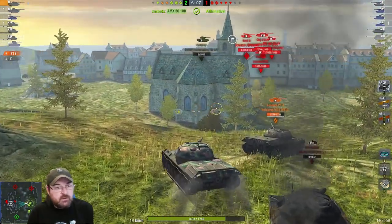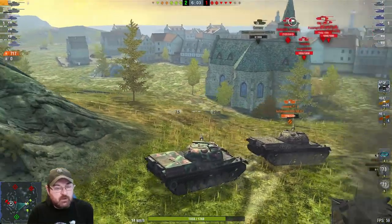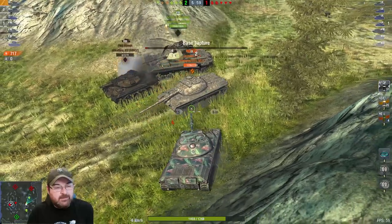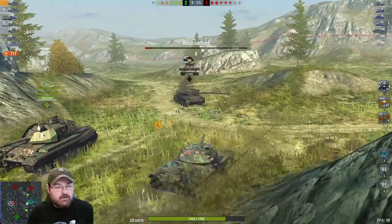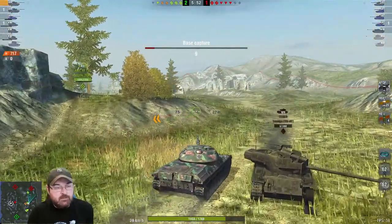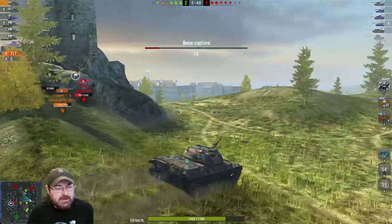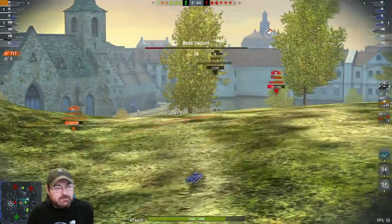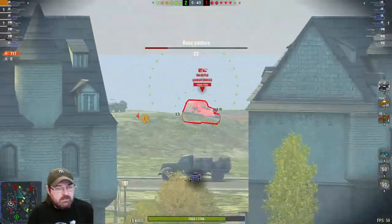We take a pretty defensive position — we can see that both sides lost tanks: they've lost two, we've lost one — the Conway. I'm thinking I'll go down to their flank, using the mobility of the PTA to move around the map. Then I see that cap in the base. Looking at the minimap there's nobody on their flank, so let's go down the middle area. And there's a Hori, sat at the back.